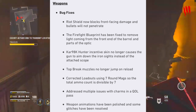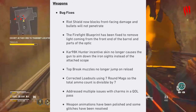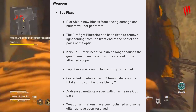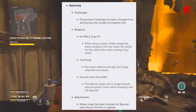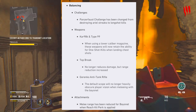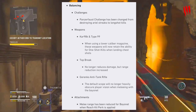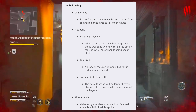For weapon bug fixes: the Riot Shield now blocks front-facing damage and bullets will not penetrate. The Firefight blueprint has been fixed to remove light coming from the front of the barrel. The Kar98 Hunter and Sensitive skin no longer causes the gun to aim down iron sights instead of the attached scope. Top brake muzzles no longer jump on reload. Loadouts using seven-round mags are corrected so total ammo is divisible by seven. Multiple charm issues and weapon animation glitches have also been resolved.